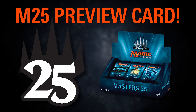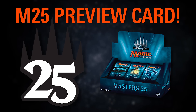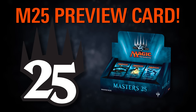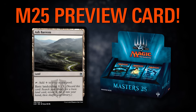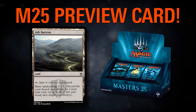A few of you may be here just for this part of the episode, and I don't blame you because it is preview card time for a very exciting set: Masters 25, celebrating 25 years of Magic the Gathering. We have two very special cards to preview. The first one is Ash Barrens — it's a land that comes into play untapped and has basic land cycling one.